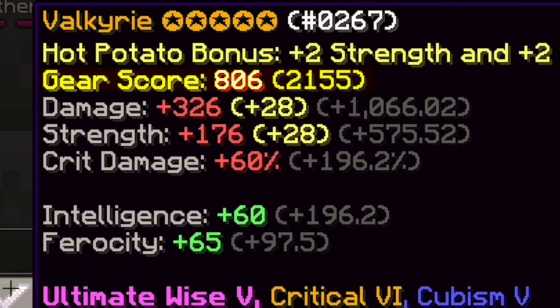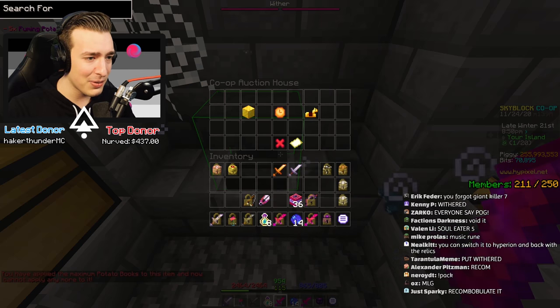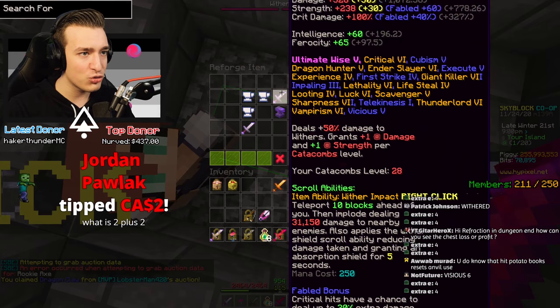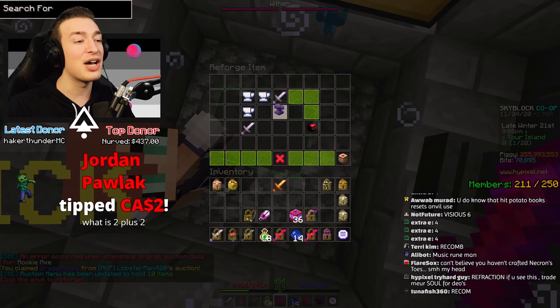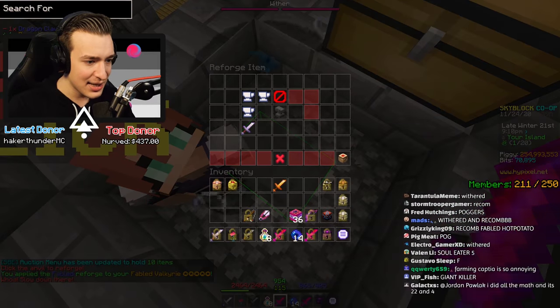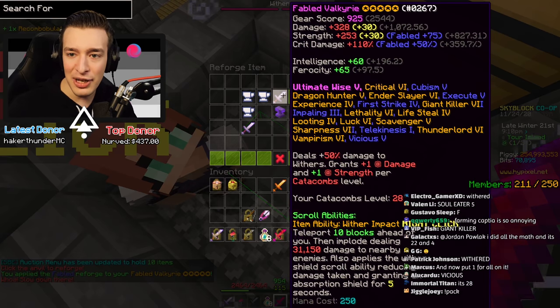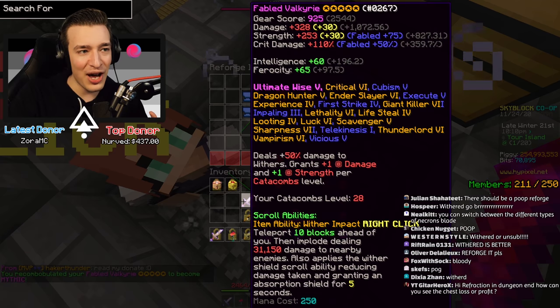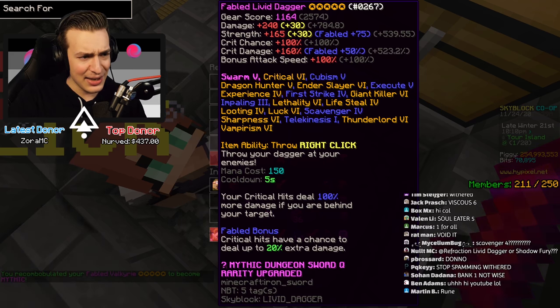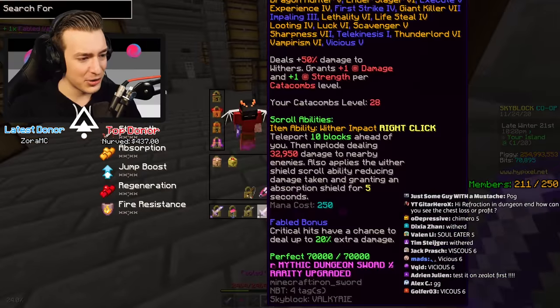We can go further. I also have a Dragon Claw that we need to apply — the Fabled Reforge is applied. And finally the last thing we need is a Recombobulator. We have a fully maxed out Valkyrie — 2544 gear score. It's still less than my Livid Dagger. Let's do a damage comparison: maxed out Fabled Valkyrie versus maxed out Livid Dagger. Which one will win? You'll find out after I tell you about today's sponsor.